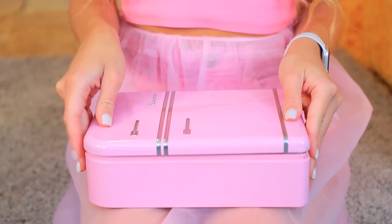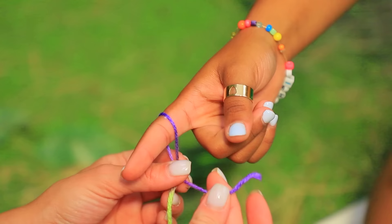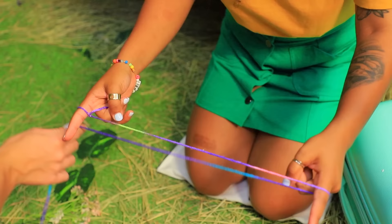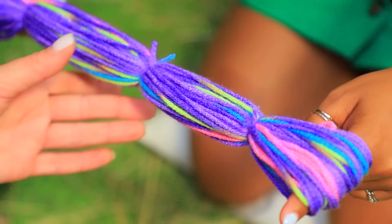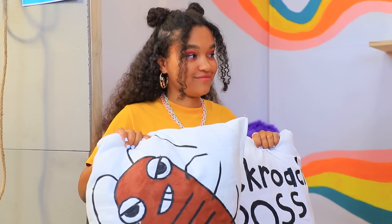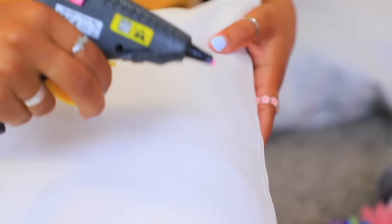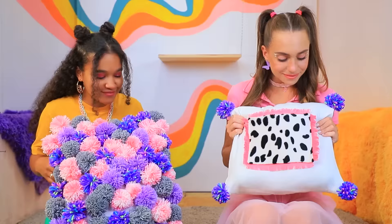We'll do a pillow upgrade! I've got scissors! Okay, and here we go — whoa, sounds good! I need your fingers, Erica. Wrap yarn around two fingers to make a loop — do that three times! Cut the bundle to make soft pom-poms! Wow, we have a whole pile of pom-poms! Now let's glue the pom-poms on the pillow! Instead of roaches, now we have two soft and stylish pom-pom pillows — they will look great on our beds!